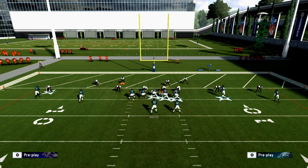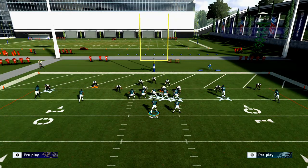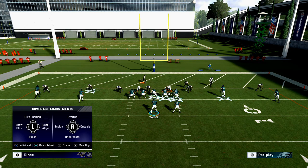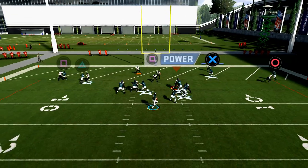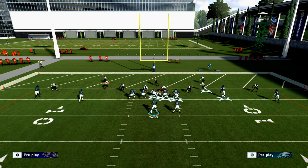This play is money against man-to-man. One thing you can do with this route is smart route it — by smart routing, you change the angles of the route. If they press from stock — and I promise you in competitive Madden they're going to press you from stock — that's where the defender is going to whiff. If they manually press, they'll set up press coverage from their defensive menu.